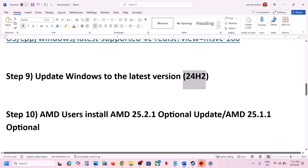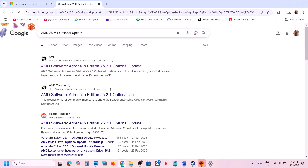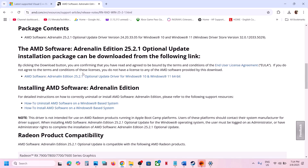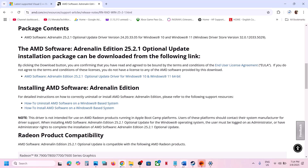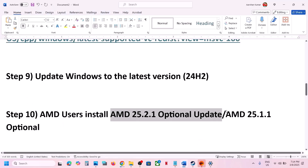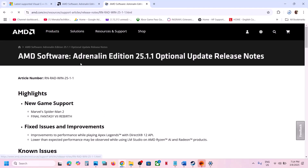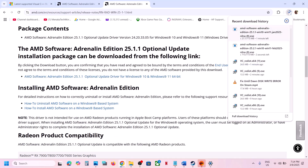AMD users can also install the AMD optional update — AMD 25.2.1. Search for it on Google, go to the AMD website, download the file, run the exe, install it, restart the computer, and then launch the game. You can also try installing AMD 25.1.1 — go to the AMD website, install it, restart your computer, and then check.